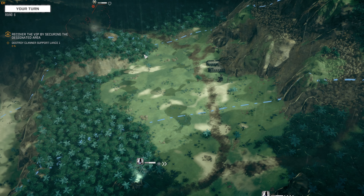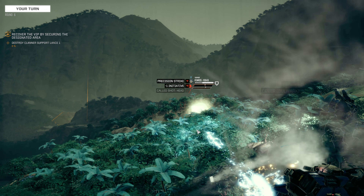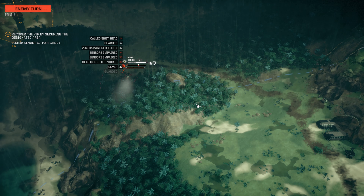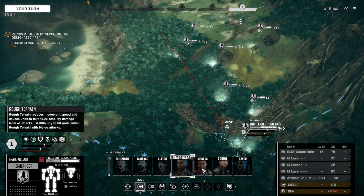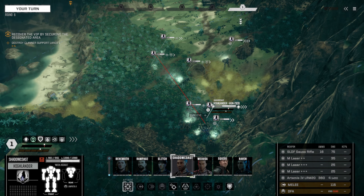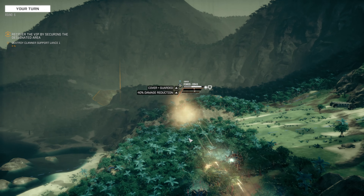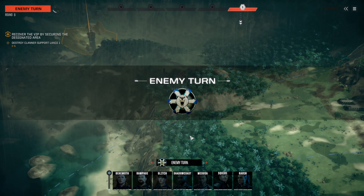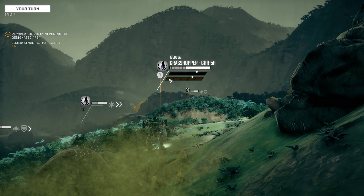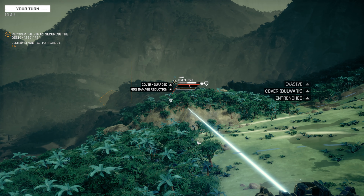Now that we're getting closer — there we go, contact. We're going to reserve everything down. Looks like they're well within range. Got a Fenris. We have a direct line of sight.